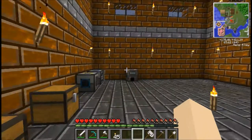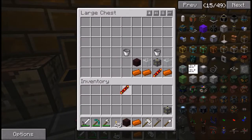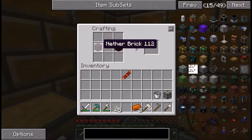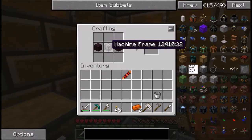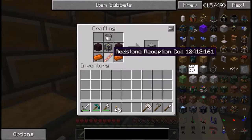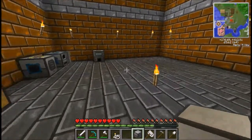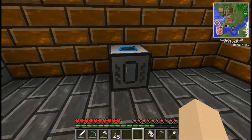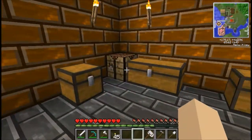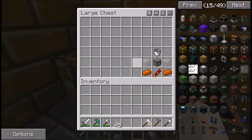The next machine to make is the magma crucible. It needs two nether brick: put them in the center left and right of the crafting bench. In the actual middle put your machine frame, at the top center put a bucket, to the left and right of the bottom row put copper, and at the bottom center put a redstone reception coil — makes your magma crucible. What the magma crucible does is melt down redstone or ender pearls into a liquid form.